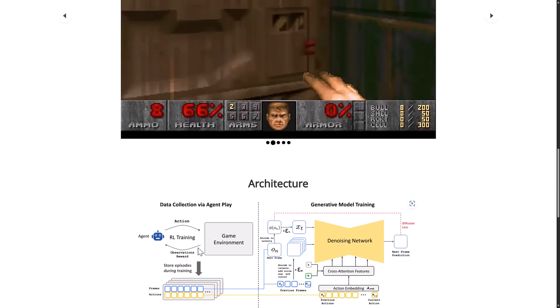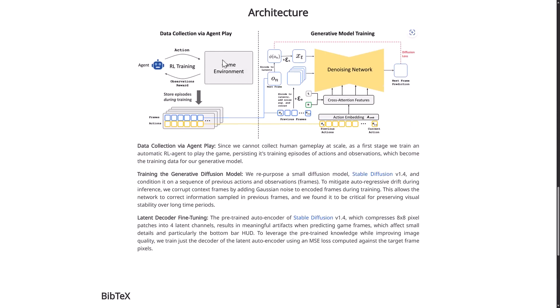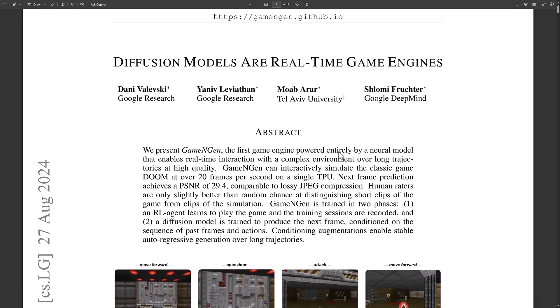You get a bit of detail of how they broke it down. They have got these agents they use for collecting all of the training data. The training data included 900 million frames captured at a very low resolution — like 160 by 140 or something like that. All of those frames are then fed in, and they extrapolate based off the previous 30 frames what is going to come next, then render the simulation accordingly. They do the rendering using a modified, repurposed version of Stable Diffusion's model.